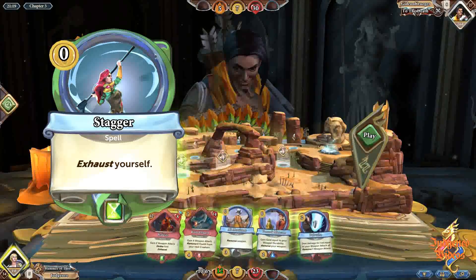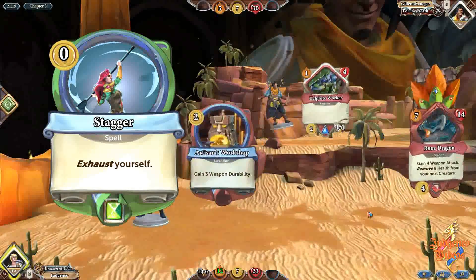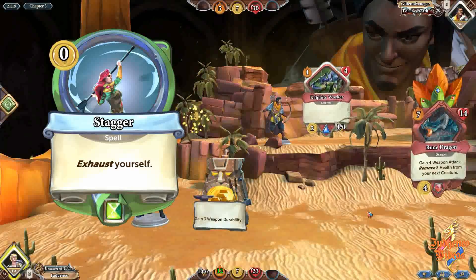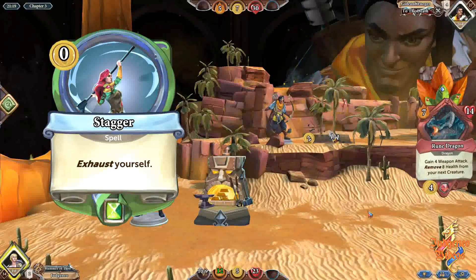With AP stacking strike-area decks coming around, this change allows Stagger to slip in a lot more effectively and it might actually see some use. So I think this is a pretty good change and won't make it too overpowered either.